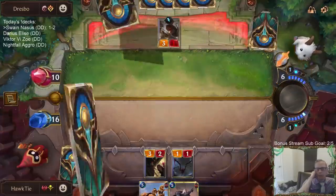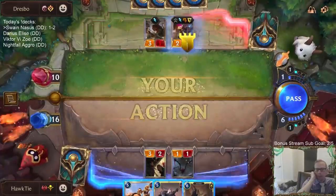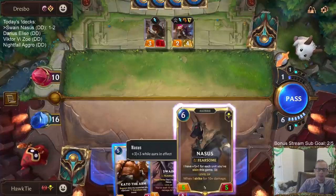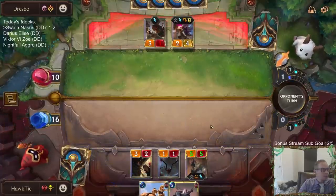If I only attack with just the Turtu, they just block with the Tail of the Dragon, right? So I don't kill Ballistic Bot. Their hand's been pretty good.